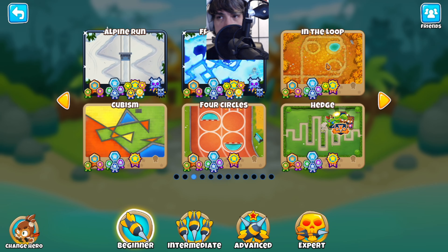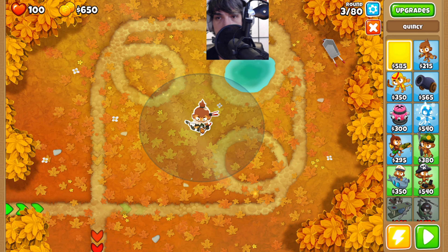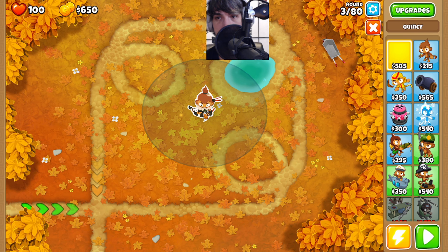Now it's time for a little bit of double HP mobs with no monkey knowledge over here on In The Loop. We're going to head there with Quincy as our hero. And to get things started, we're going to place down Quincy right here on this little maple leaf.